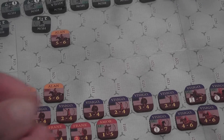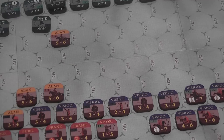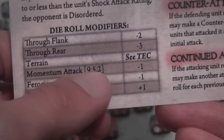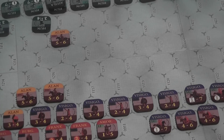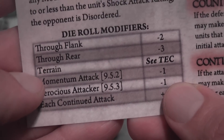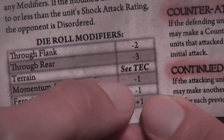Momentum attacks may apply, which you indicate with this marker here. You get that benefit if you move adjacent to an enemy in the same activation in which you're attacking — using the momentum of the movement to make your attack more powerful. A ferocious attacker — that is, an attacker with ferocity, the red combat value — gets an extra minus one when attacking with momentum.